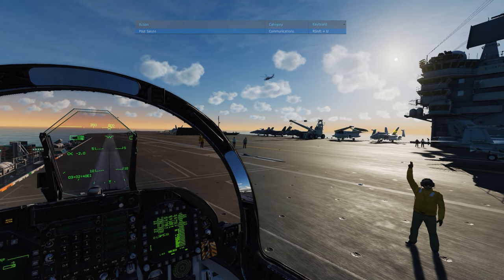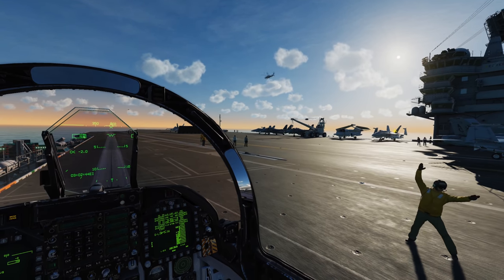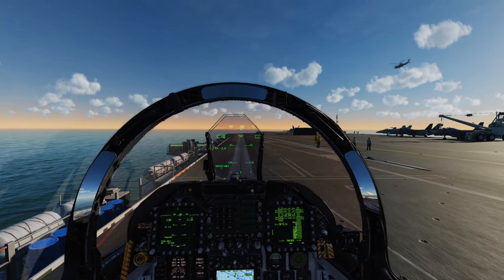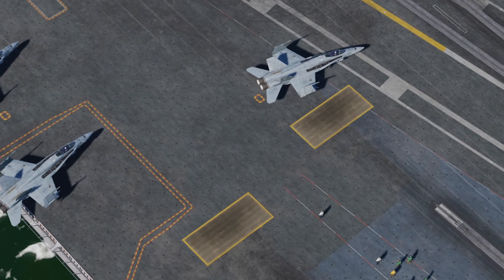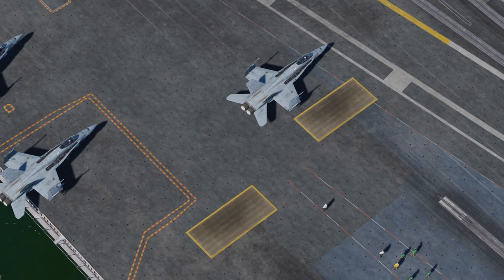Unfortunately the deck crew is limited to take-off operations. There is no guidance for start-up, or to and from parking, or the rest of wires. Various additions have been considered for later in early access and I truly hope they will be expanded on in the future. I would like to see a pushback feature added for players, since we can't properly park without it.